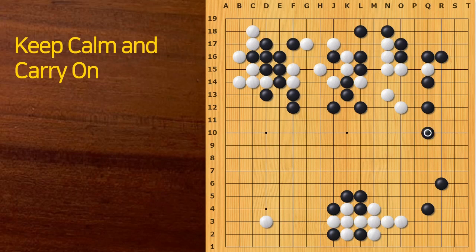Black jumped here, but with this move, Black could've captured this one stone — it would've been much better for Black. Because in the actual game, as you see, White played this move and it was very powerful. Now the upper right corner has some greater weakness for Black.